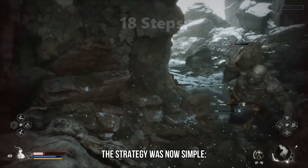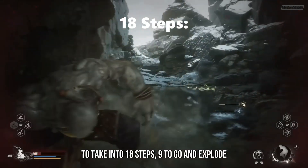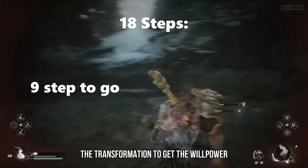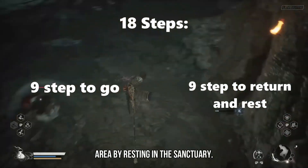The strategy was now simple. I had divided each step the character had to take into 18 steps: 9 to go and explode the transformation to get the willpower points, and 9 to return and restore the area by resting in the sanctuary.